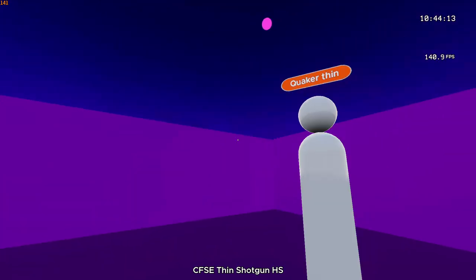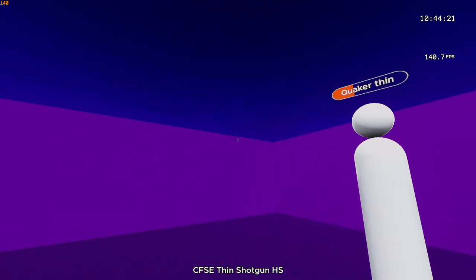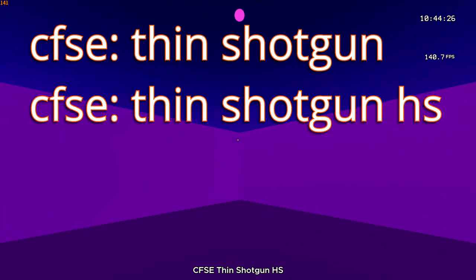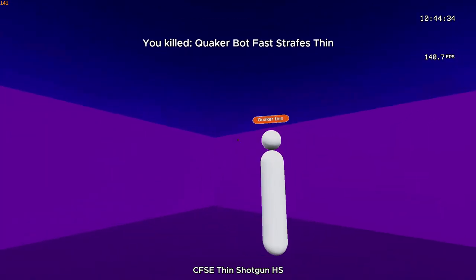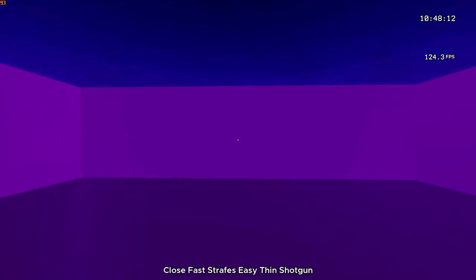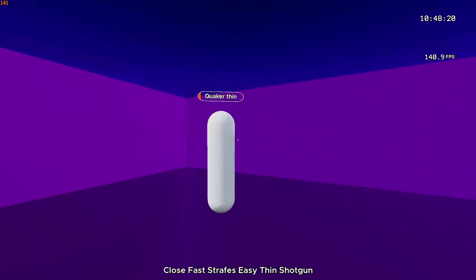I recommend training this using Kovaak's FPS Aim Trainer — check the video card on screen to watch my video on getting into Kovaak's if this is your first time hearing about it. You can use the scenarios: Close Fast Strafes Easy (CFSC), CFSC Thin Shotgun, and CFSC Thin Shotgun Headshot, or the invincible or non-thin variants. I'll put the scenario names in the description. If you have trouble with the bots at full speed, set the timescale down to 0.7 or so and run free play until you get the hang of it, then slowly tune the timescale up. You can run these scenarios for 10 to 20 minutes a day or integrate them into your regular Kovaak's routine.